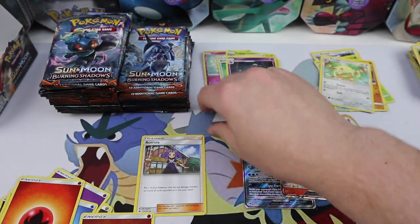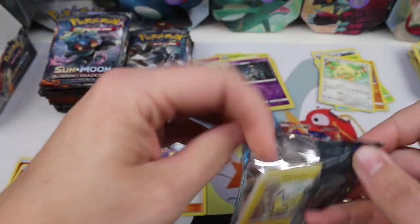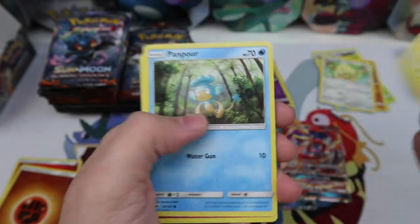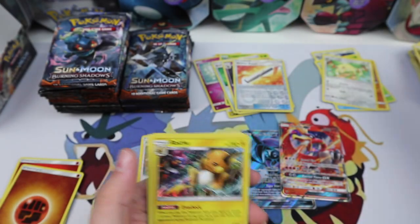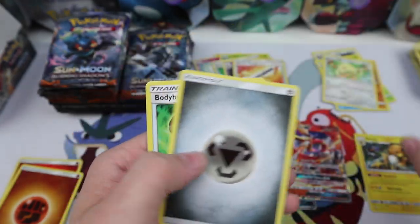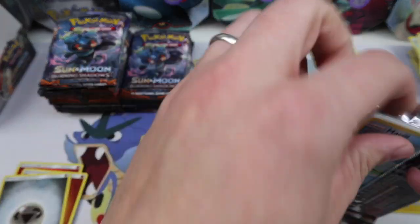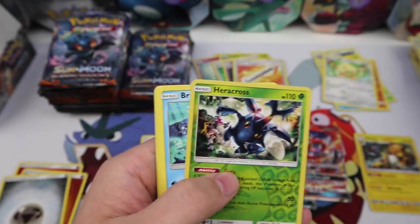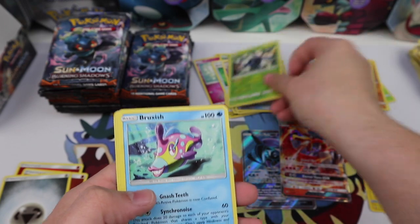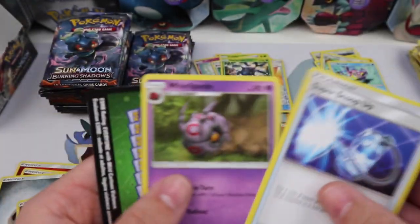We have Wimpod, Togedemaru, Croagunk, Mudbray, Oddish, a Dusklops reverse — just uncommon — and a Persian regular rare, Tormenting Spray. Come on, we need a good pull! We haven't gotten a holo yet, which is kind of weird. We have Wishful Baton — there we go, we got the holo! Very cool. We have Merill, Hoothoot, Rhyhorn, Ralts, Tangela, Heracross rare reverse — yes! And a Bruxish regular rare. We got Guzma!